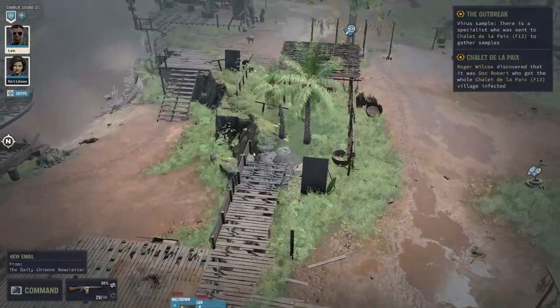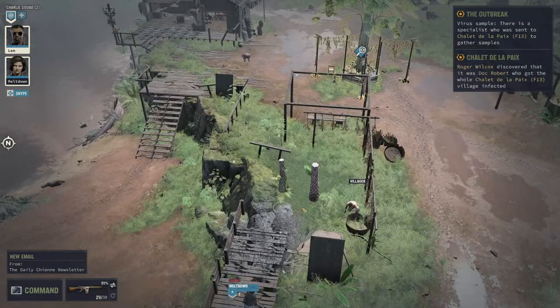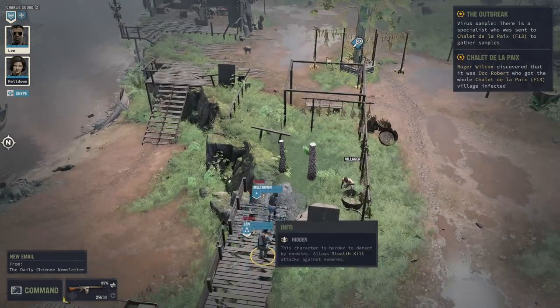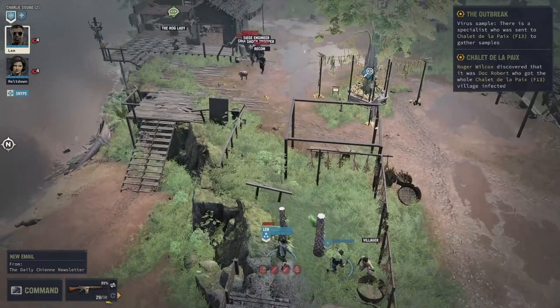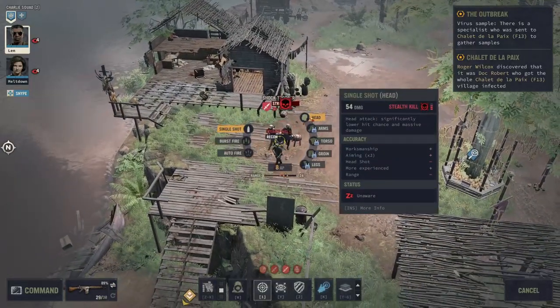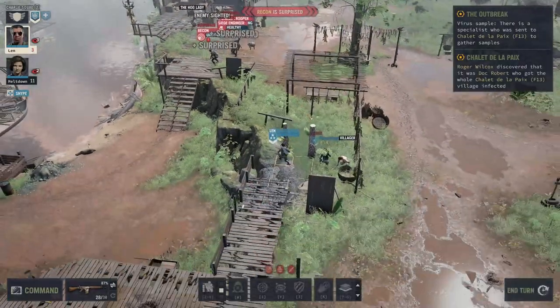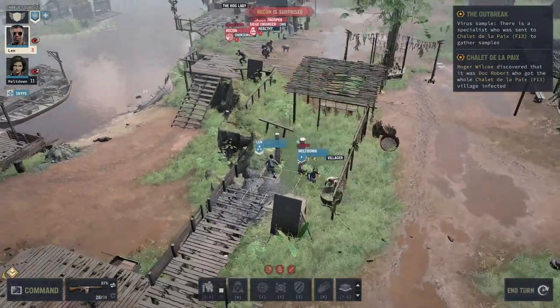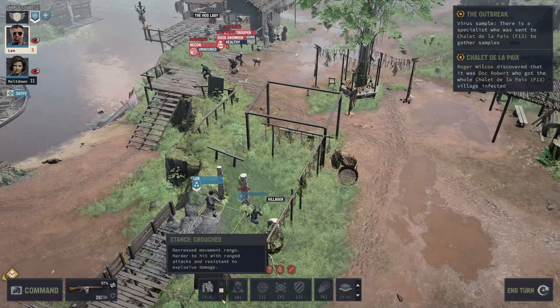The cabin has been destroyed, of course. But we want to get into cover. Let's just open up on them while they're there. One dead, three left — that is a very good start. Len is a bit exposed though, so let's go prone.